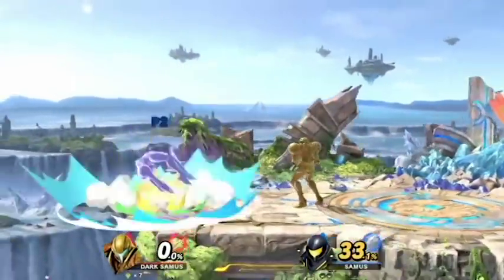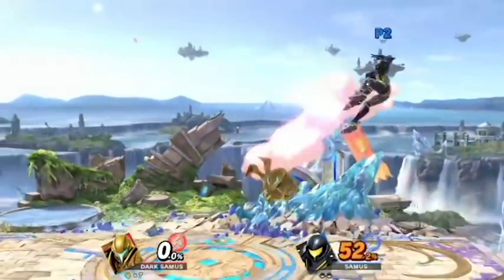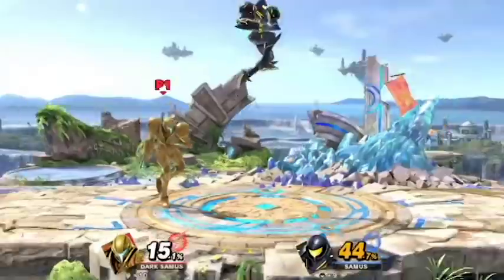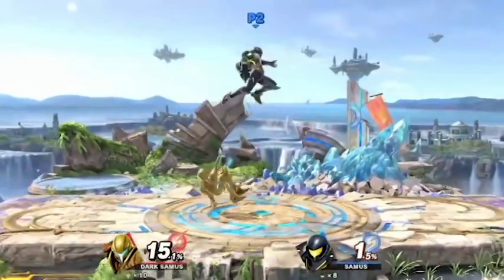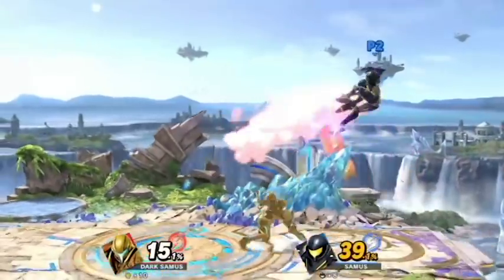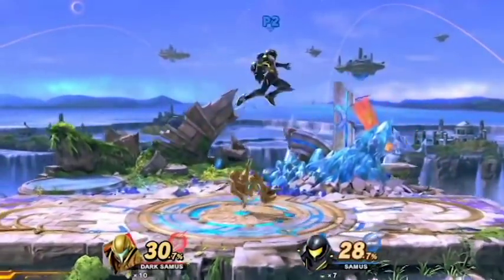For combos, you've got your standard one-twos like bomb into anything, or any read into a charge shot punish, but your longer combos will usually come from up air, down air, and down throw. Up air is extremely fast, does good damage, and can be followed up into an up B, another up air, a down air, or a fair depending on your opponent's DI. Up air alone or up air into up B are extremely effective at KOing off the top at almost any percent.